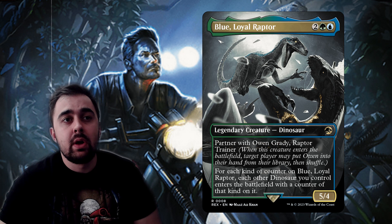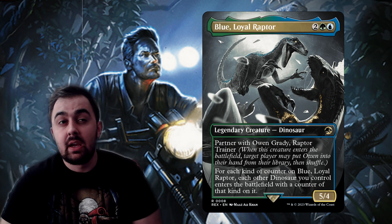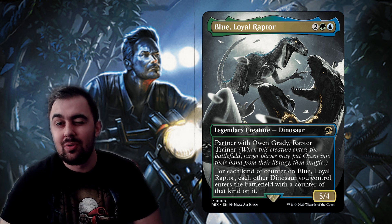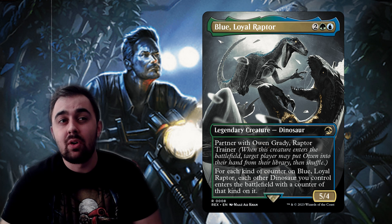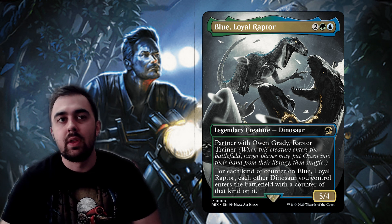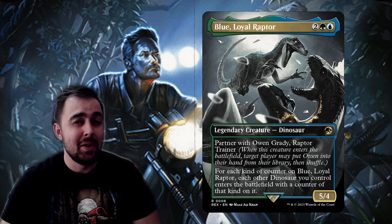Blue Loyal Raptor has partner with Owen Grady. For each kind of counter on Blue Loyal Raptor, each other dinosaur you control enters the battlefield with a counter of that kind on it. I did make a mistake in my previous video — if you have two +1/+1 counters on Blue, each dinosaur does NOT enter with two counters. For each kind of counter on Blue, you put one counter of that kind on each other dinosaur entering the battlefield. I wanted to clarify that and I definitely own up to that mistake.